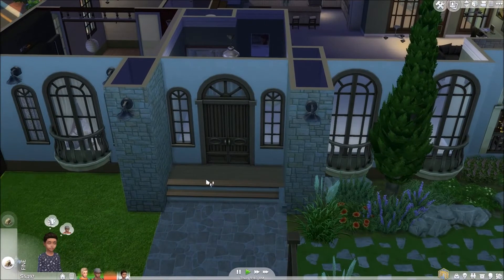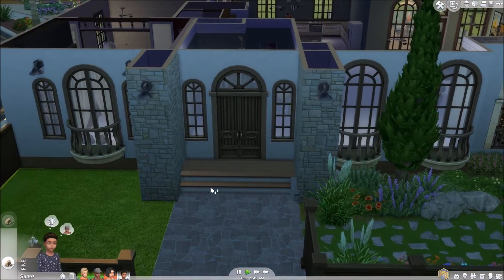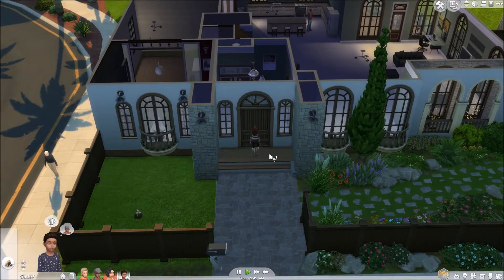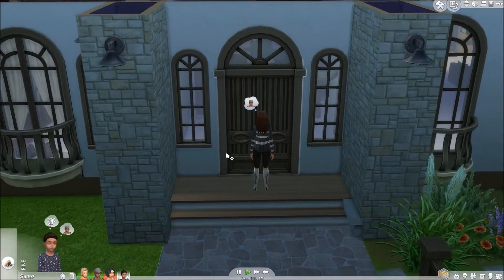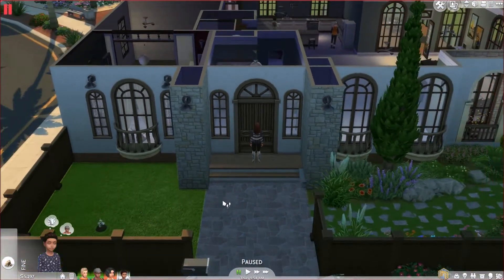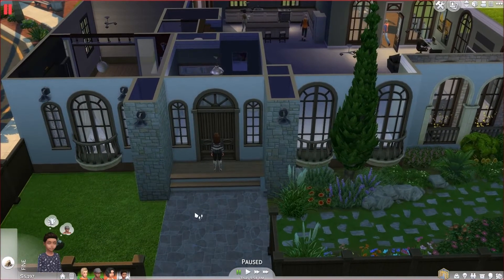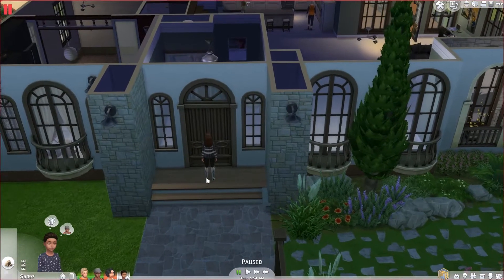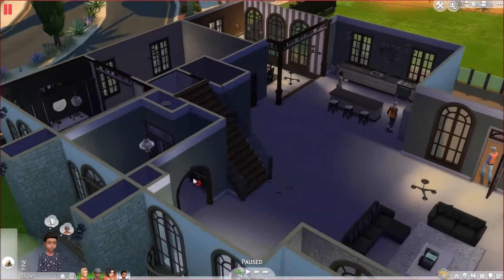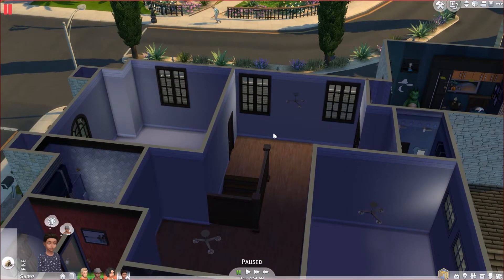I changed the whole layout, removed the door that was here and placed a new one. I also moved the computer, added some paintings that Miles still had in his inventory, and added a trash can. Next, I was finally able to fix this door — apparently there was an issue with the foundation and it just wasn't allowing the Sims to get up the steps and through the house.